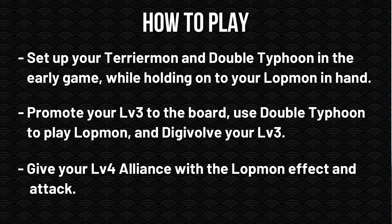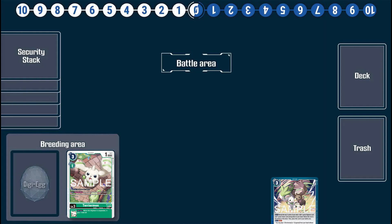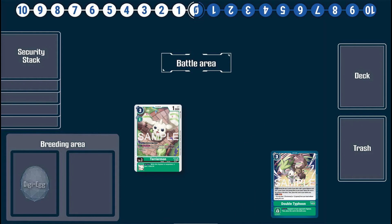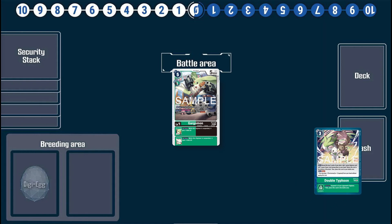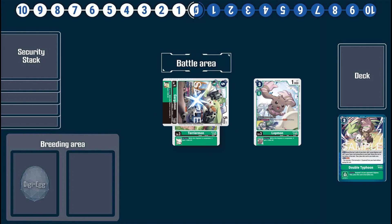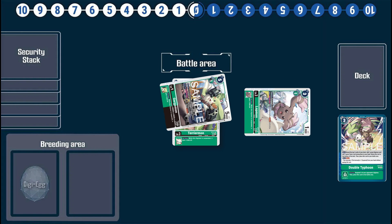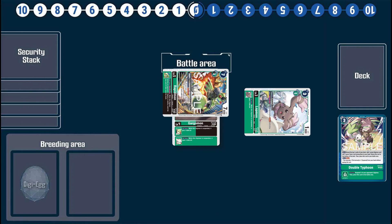Let's look at a few specific routes. Turn one, we're going to get our Terriermon in Raising, and also play a Double Typhoon card to help find a Lopmon in the deck. The following turn, we're going to promote Terriermon, Digivolve him into Gargomon, and use Double Typhoon's effect to play a Lopmon. Lopmon will then use his own effect to give the Gargomon alliance. You can use Gargomon to attack, use the alliance effect to rest the Lopmon, gain a thousand DP, check with two security attacks — and he also has Jamming. Then to close out the turn, you can play him into a Rapidmon and use him to threaten a Mega Gargomon Ace.